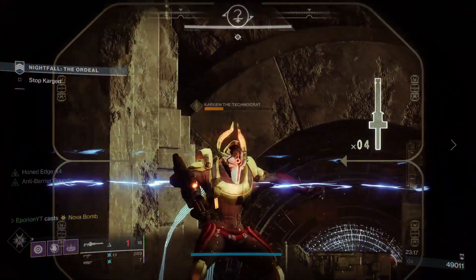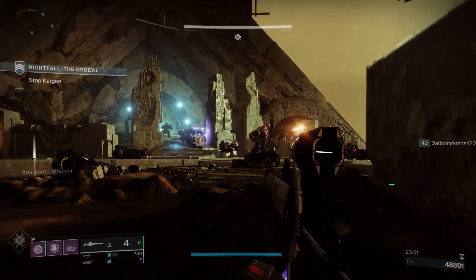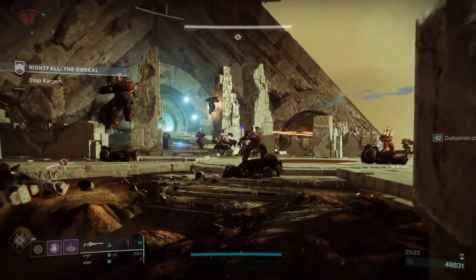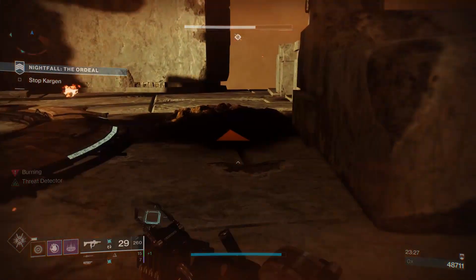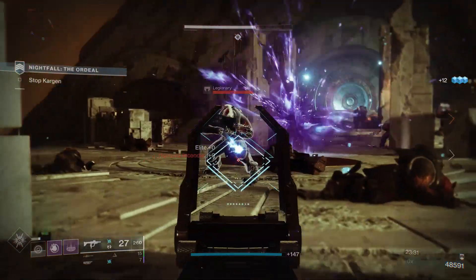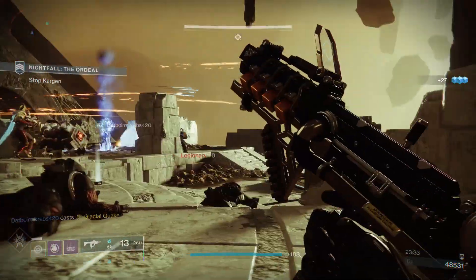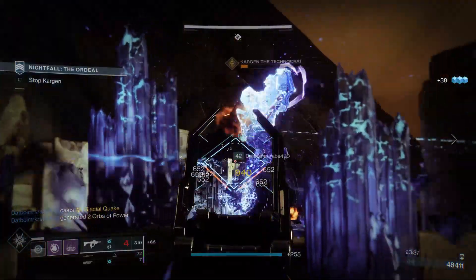The damage output of this weapon is quite impressive. To get this catalyst you basically just have to complete some activities. You can get it by completing some matches inside the Crucible — that's how I got it. You can of course play PvE matches as well, whatever you want, just complete some activities. Once you get the catalyst you'll just have to kill some enemies and then you will be able to use the effect of this catalyst.